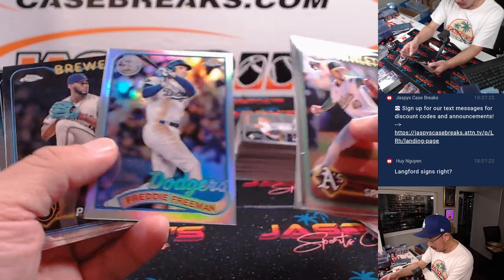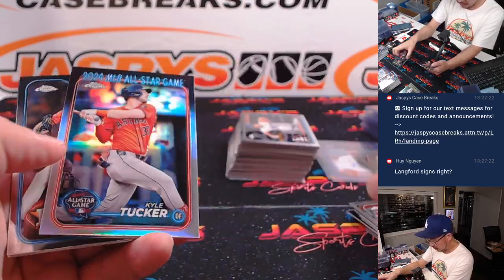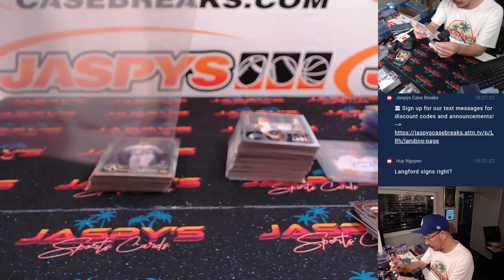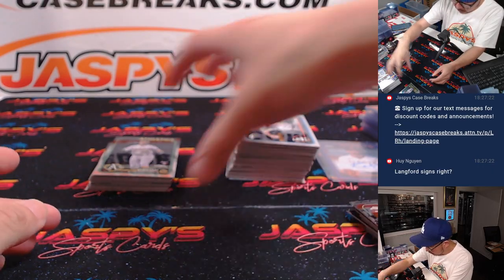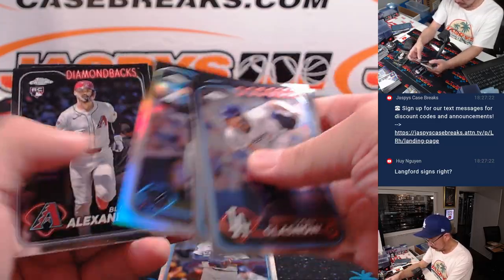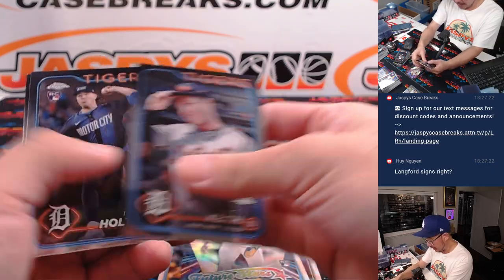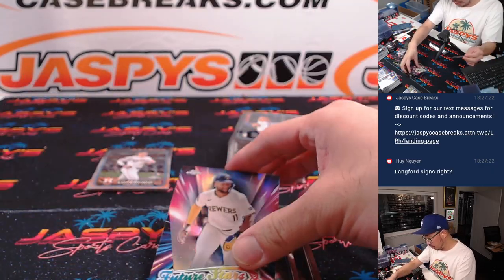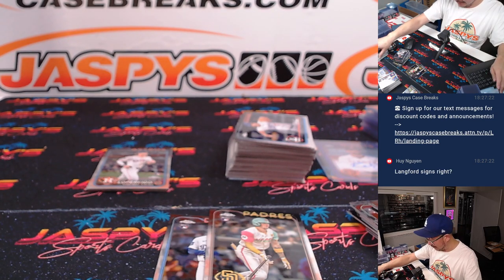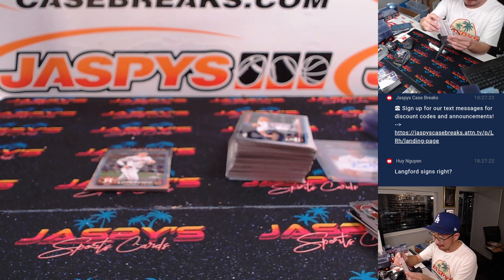Now let's see if we can find some low-numbered parallels — somebody, anybody. The Train Whistle maybe, that'd be cool. Jackson Holiday rookie debut. Yamamoto base, Jackson Merrill base, Wyatt Langford rookie debut, Jackson Churio future stars. A lot of good rookies in this 2024 class — they all had a pretty solid season, so we just need them to keep doing what they're doing. It'll be good for the hobby.